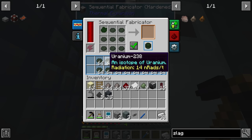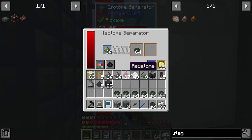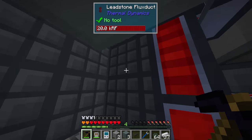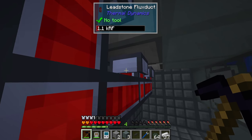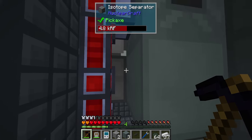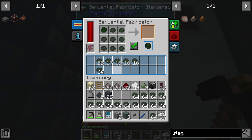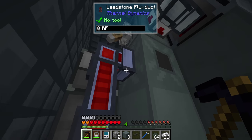The most obvious fix is to just take some of the uranium out. As soon as we do that, the isotope separator comes back online, the tiny piles get created again, and the whole system kicks back into gear. However, that's not really a long-term solution — it's what I'll go with for now.